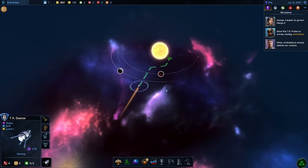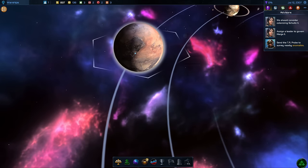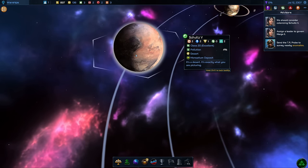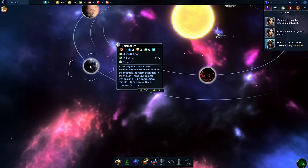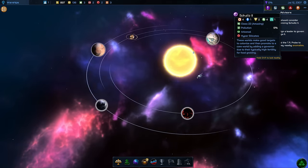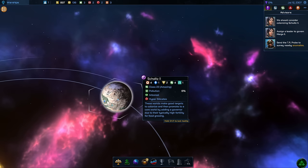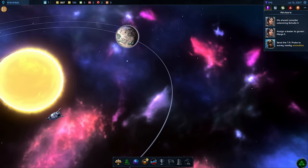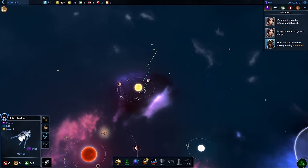We continue with exploration to the next star system. Class 20 — excellent! Another desert planet. Desert planets are great for manufacturing, but not so great for making food, and in that case we are already getting low. This is a frozen planet — this looks good! These worlds make good targets to colonize and then promote to a core world. This one has a nice huge production on it. So these are two very good planets that we have.